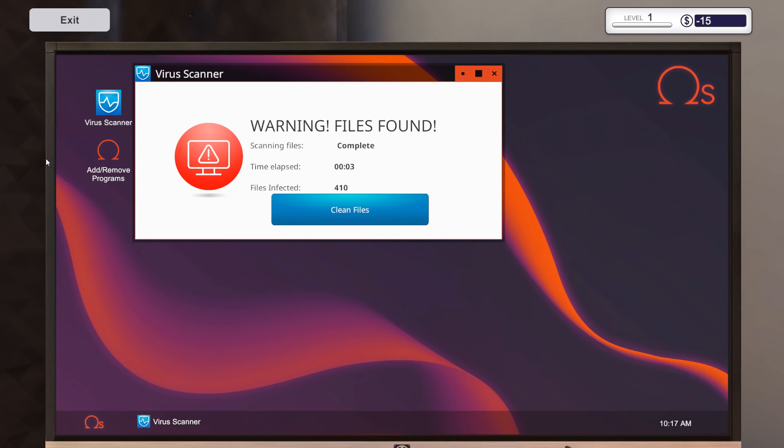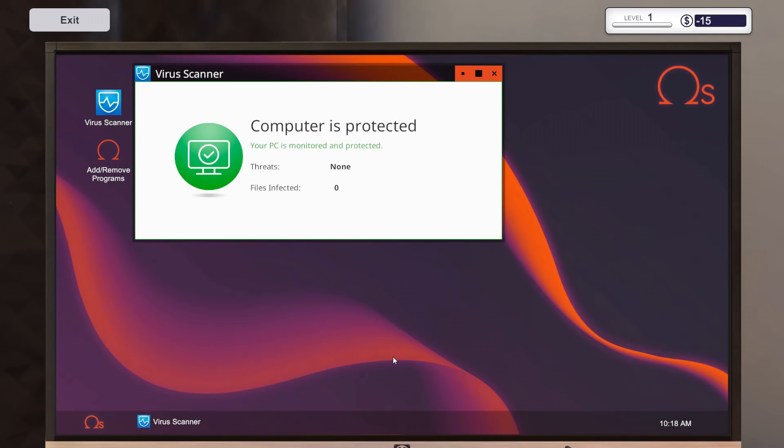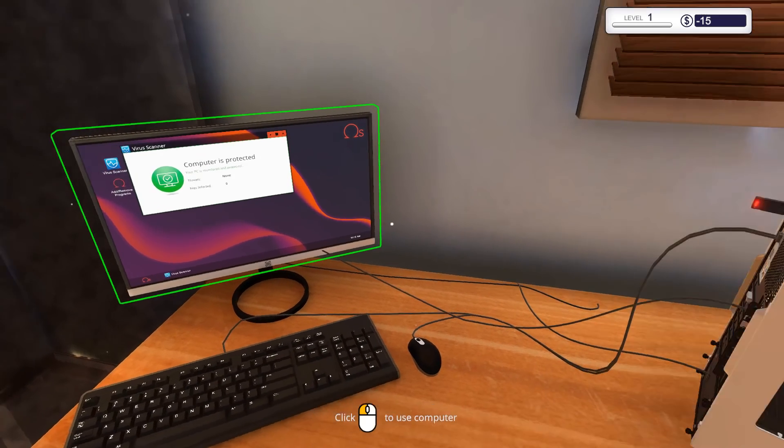I like that it's not realistic, though. We have 410 files infected — this is why you don't go to weird porn sites, my friend. You have removed all the viruses, and the PC is ready to be returned to the client. Pick the PC up with the right mouse button and place it on the corridor. There's our first job done.